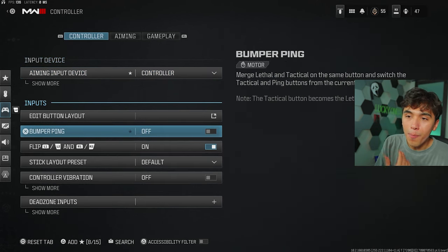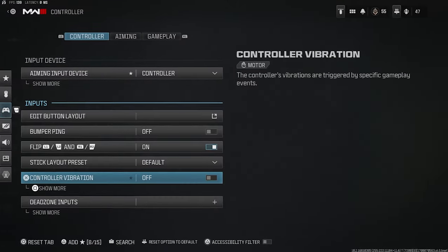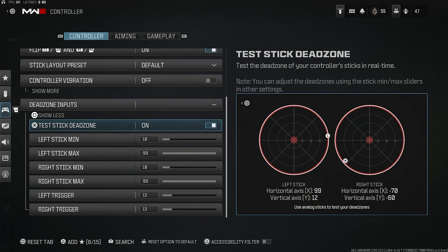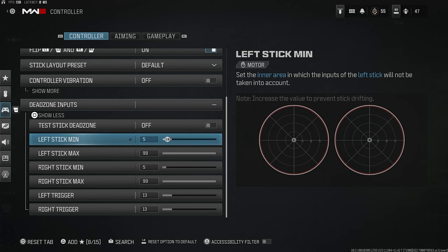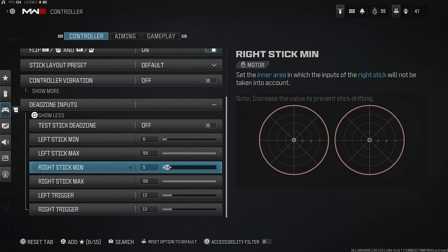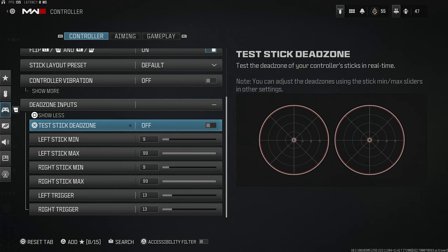Now let me show you my settings. I highly recommend copying these as a base and then adjusting to your preference. The biggest thing is your dead zone inputs. If you have stick drift, this is how you check — turn on the dead zone visualizer, move your sticks around and let go. My sticks return to center every time. The lower you set the dead zone, the more sensitive your sticks are and the higher chance of drift. For me, the sweet spot is around nine to ten, but it'll be different for everybody.